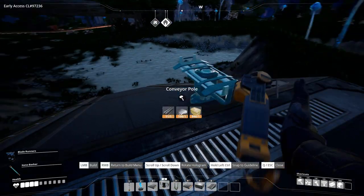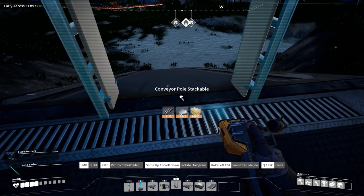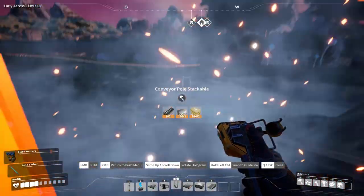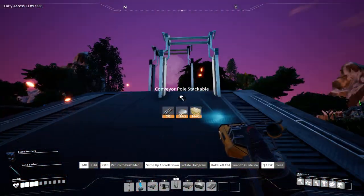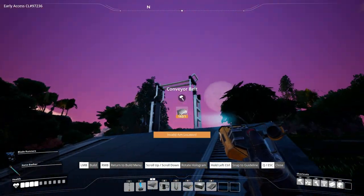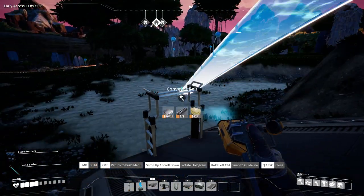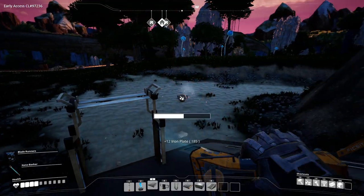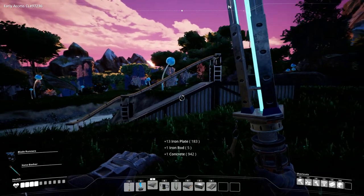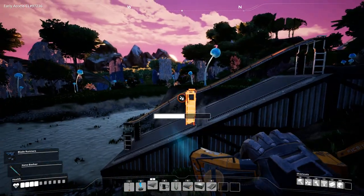I'll show you what I'm talking about. Let's say we come down and make our conveyor pole, then come down to here and make another one, just for example, and then keep going down and make another one. What happens to the conveyor belt is it actually does this weird wavy potato-y thing in the middle, and I just do not like the look of it. Like why does it do that? I don't understand.